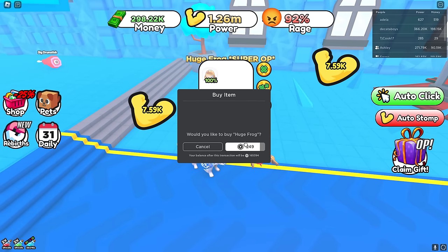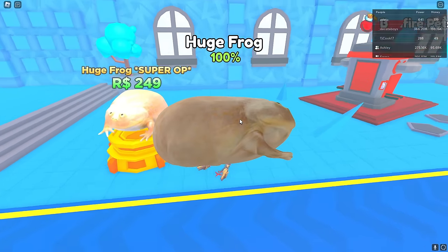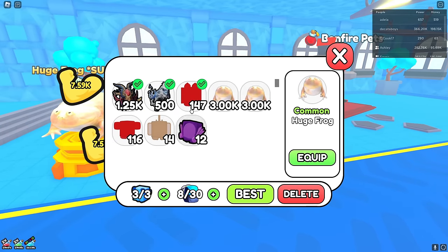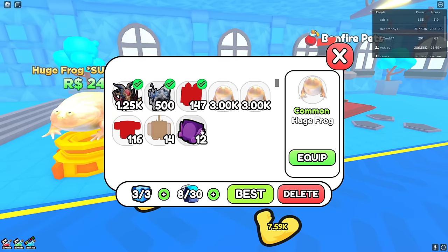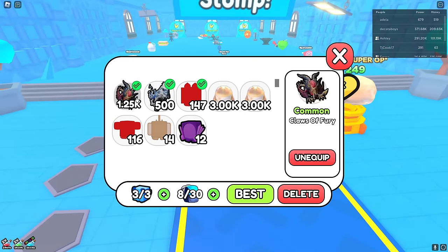There's a huge frog for 250 Robux — let me buy it and see how much power it gives. Oh my god, it gives 3,000 power and it was cheaper than the other one! That's actually super op. Let me equip all my pets.